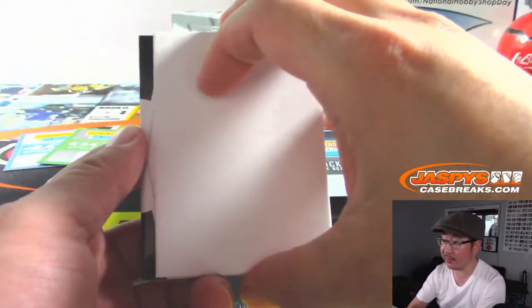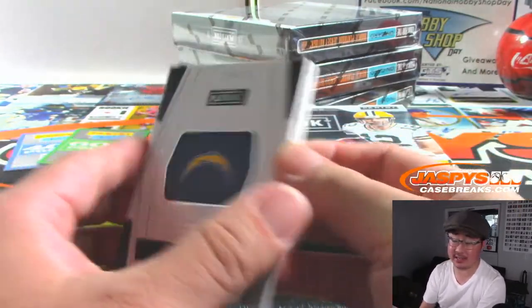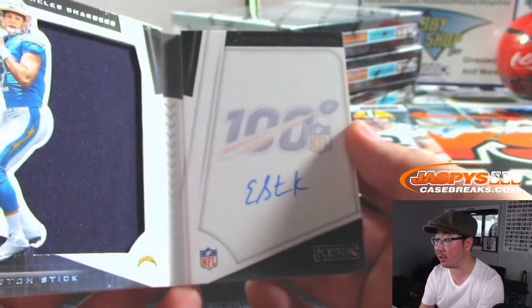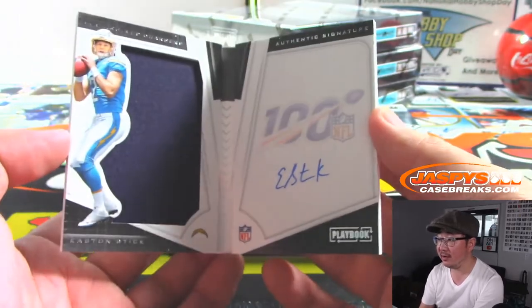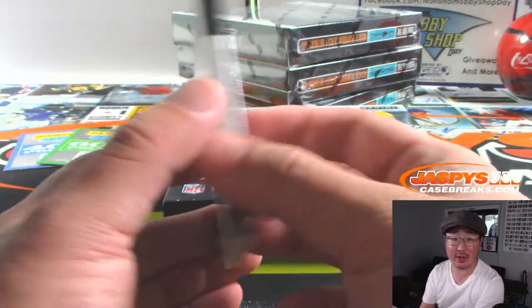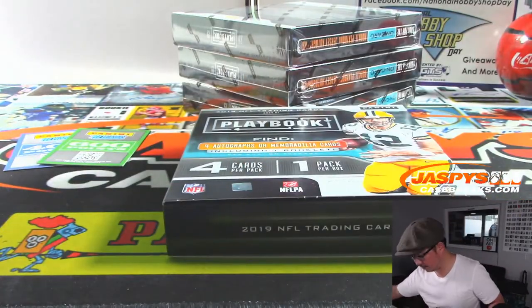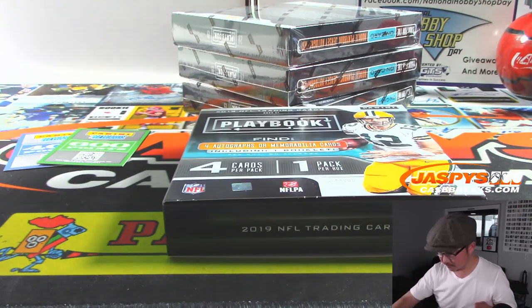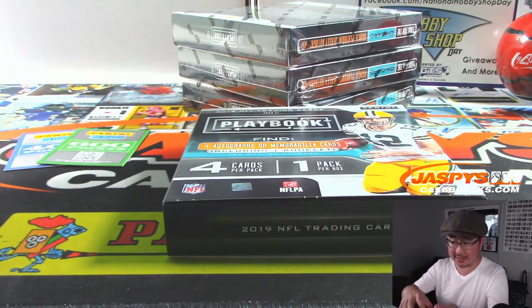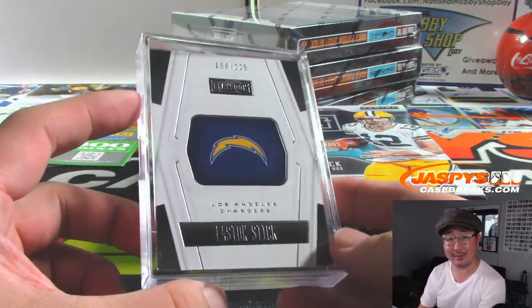And Zeebuk is Easton Stick, 166 out of 225, on-book autograph. Got a big piece of his jersey right there too. Evan with the bolts — nice one for the Chargers. Evan Stengel wanted a book and he got it. There you go. Congrats.